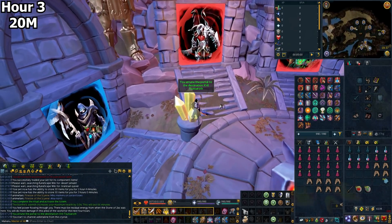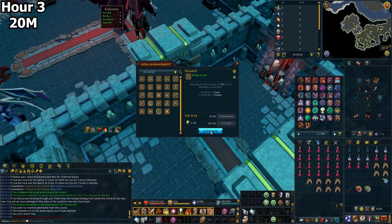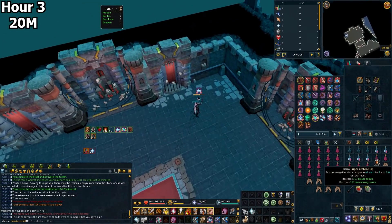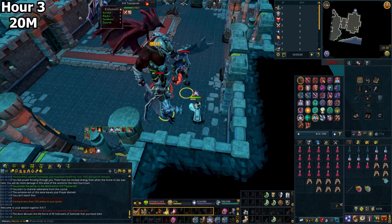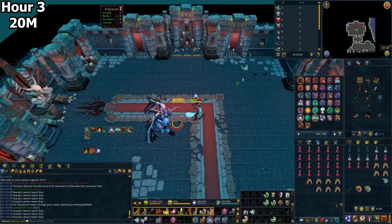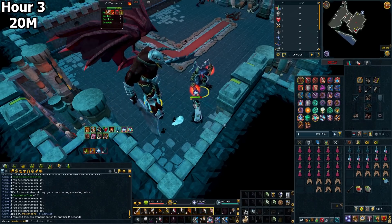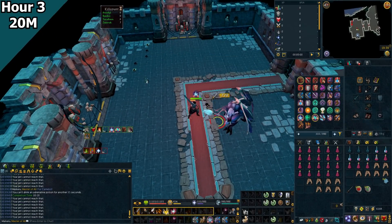I'm probably going to sit at Krill for like an hour and a half to two hours and see how much money we can make. If we can get a garb or a gown of subjugation, that'll be some big money — that's what we're aiming for mainly. Krill will still give a decent amount in like Wines of Zamorak and other passive stuff. Instead of just camping runecrafting for consistent money, it's a bit more enjoyable doing stuff with that wow factor in drops, and I'll try to mix in some RNG-heavy content alongside consistent money methods like runecrafting, bossing, and Slayer.